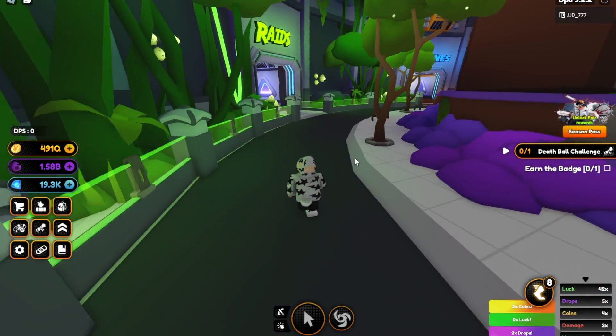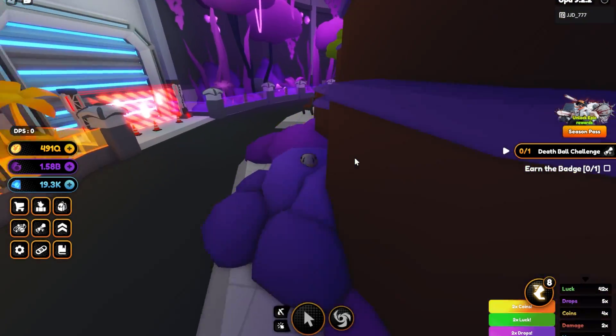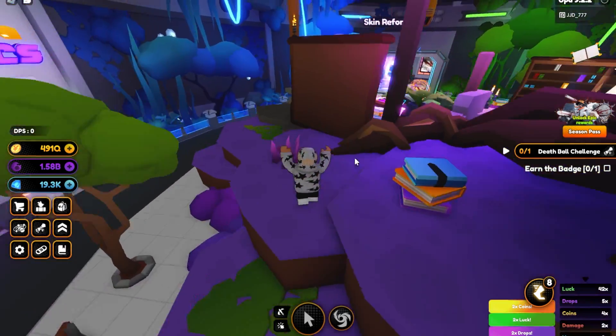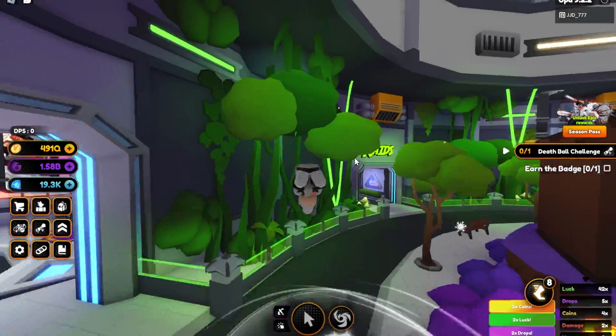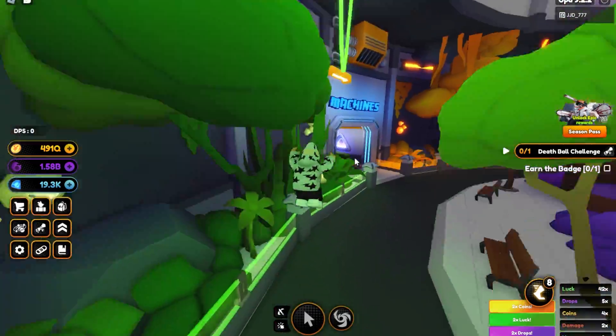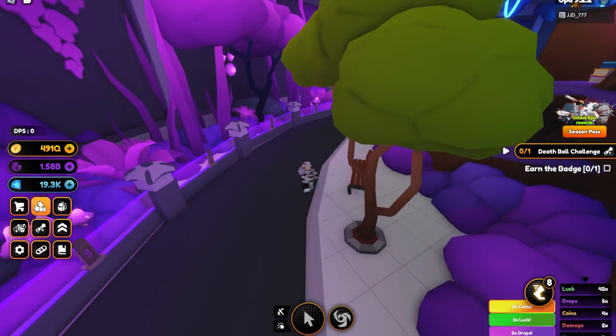Those are the best combos you can use right now. You can go ahead and take a look at that map on the Discord server if you want to look at all the different quirk and affix combos. Those are the two best combos, whether you're going for punch damage or ability damage.